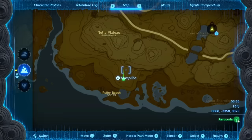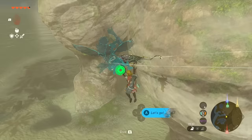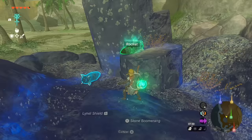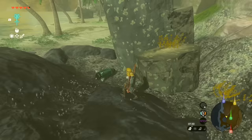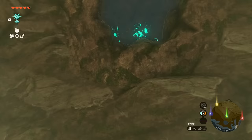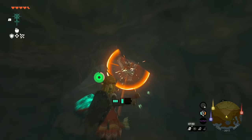The first piece of Phantom Armor is located at Puffer Beach Overhead Cave. Head south by southwest of the Highland Stable, past the Lake of the Horse God. When you arrive at the cave, look up — there's a hole in the ceiling. There are two rockets nearby, which is handy because you need them. Attach rockets to shields, line yourself up underneath the hole facing northbound, and rocket away.